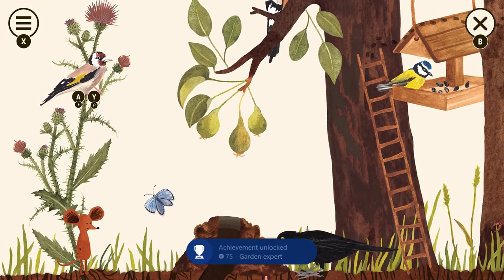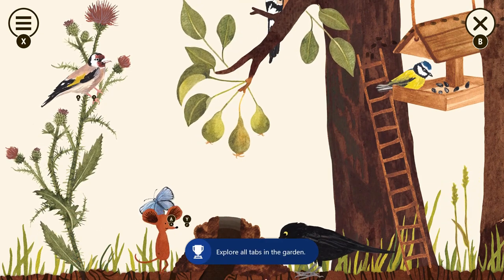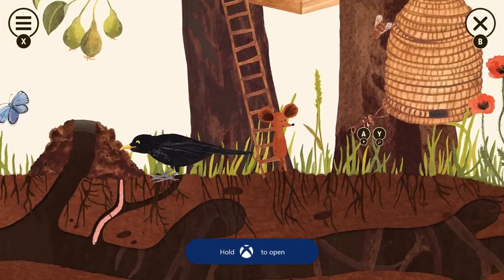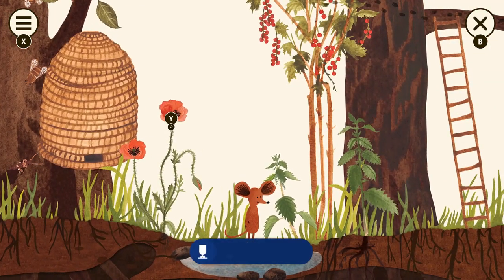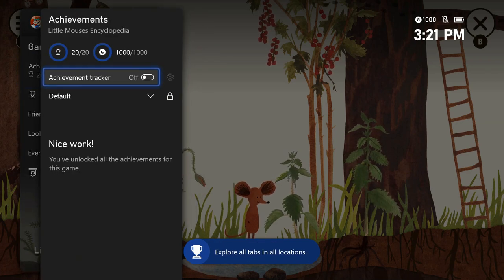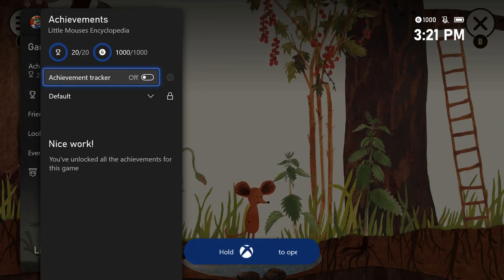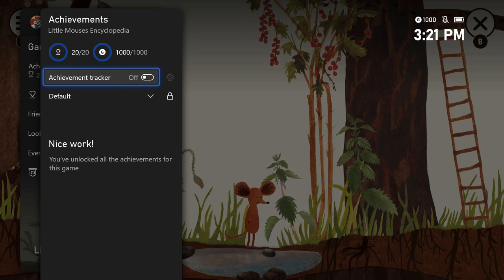There we go — we're going to get the achievement for garden expert. We're done with the garden. We're going to get the achievement for interacting with all the tabs in the game, and that will be your final achievement — you'll be done with this game. That's it guys, that's the achievement walkthrough. Thanks so much for watching; I hope this video helped you. Leave a like if it did, and I'll catch you next time here at Achievement Land.